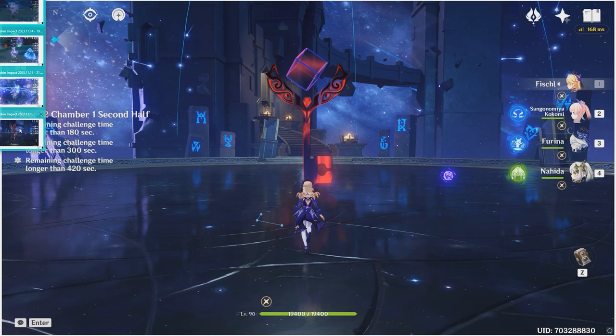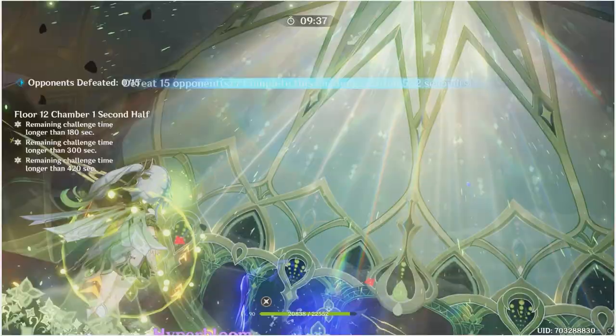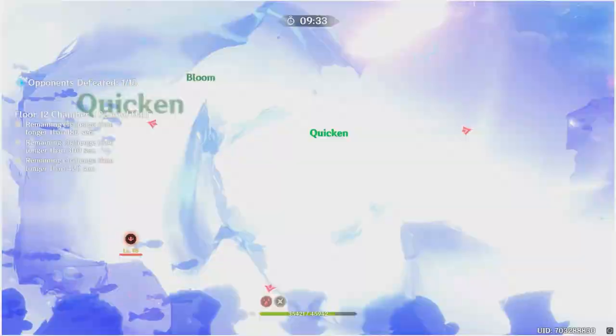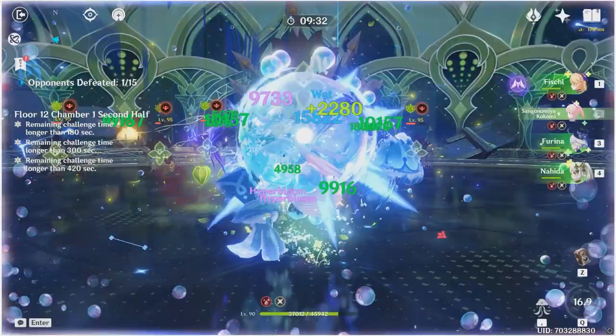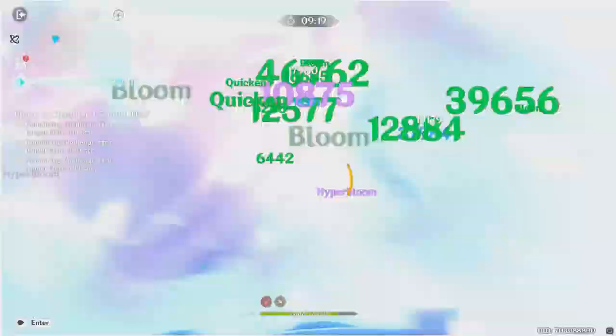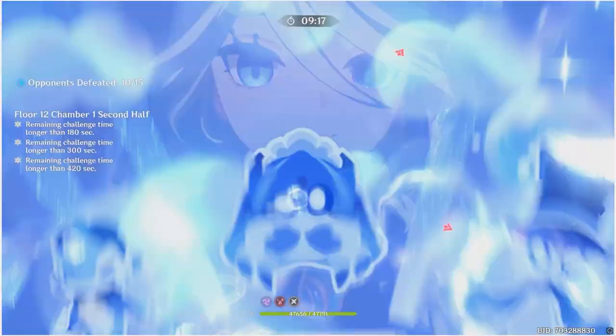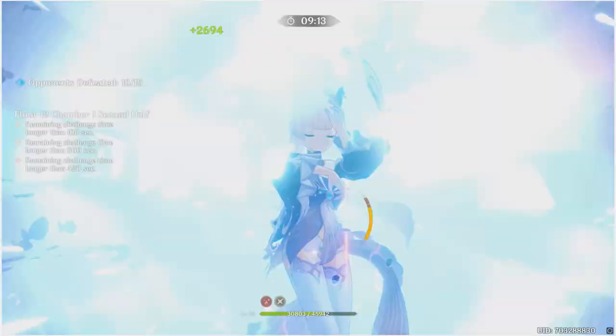Let's see this in an abyss context — not the taser team but the hyperbloom team here. Ensuring a little HP drain, Kokomi comes on field, and immediately you just have max fanfare stacks. It doesn't matter even if corrosion was three times stronger — this team would just comfortably beat everything. We're just constantly looping, and that's what's great about these characters. We finish them off with Farina and beat up the enemies. There's no need to even run into the corner.